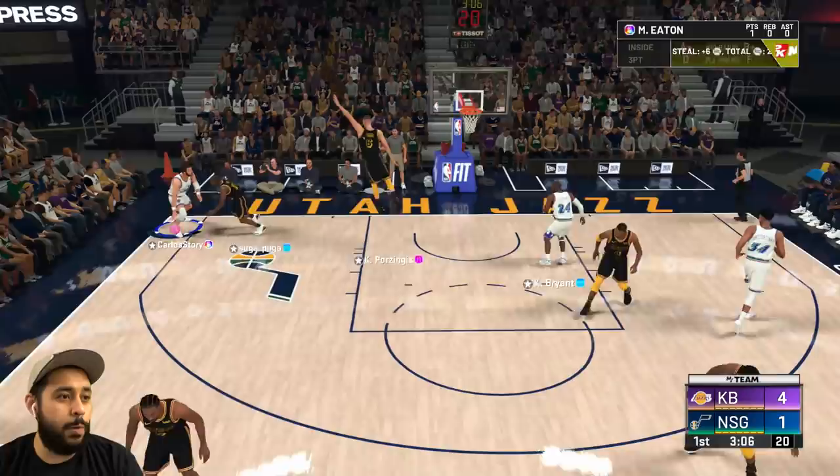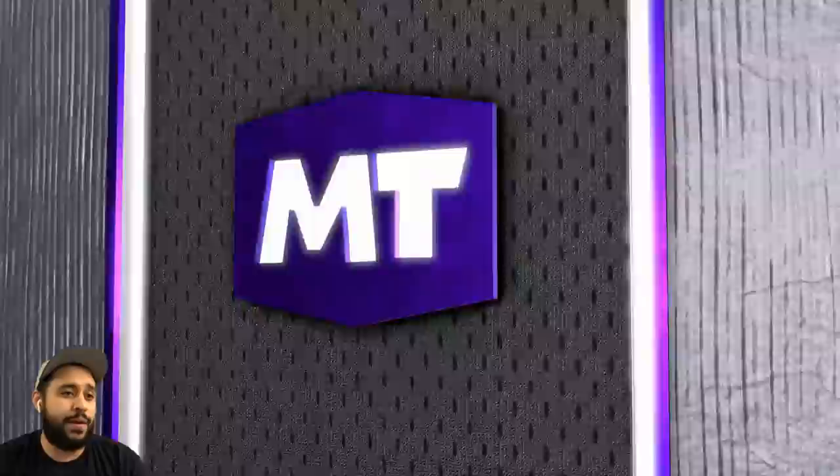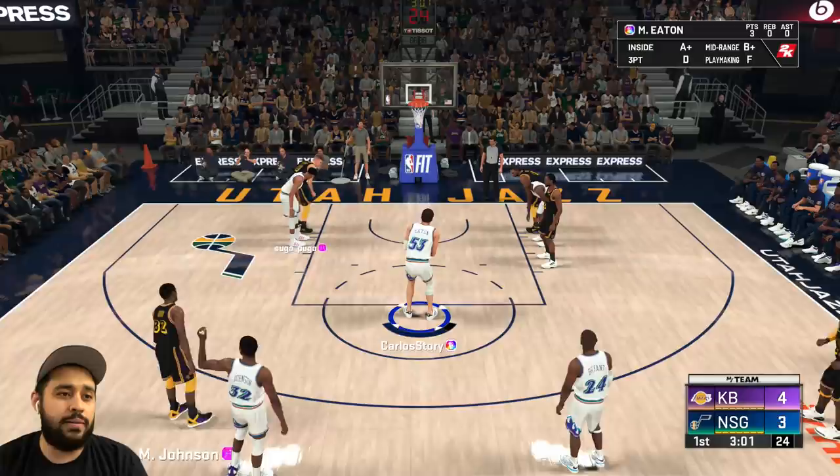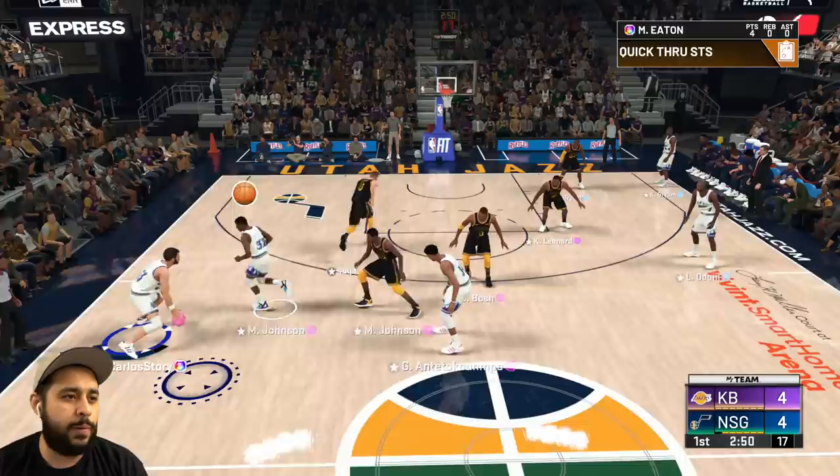We can play defense! Give it to Mark Eaton — we're going down low. We gotta do that, we're seven-foot. This card definitely feels amazing so far — he plays defense amazingly, and the free throws are super easy now that I've got the meter. Let me try this play one more time because I just want to get some easy baskets with Mark Eaton. I might go for a lob.